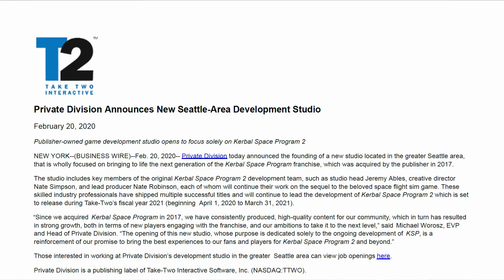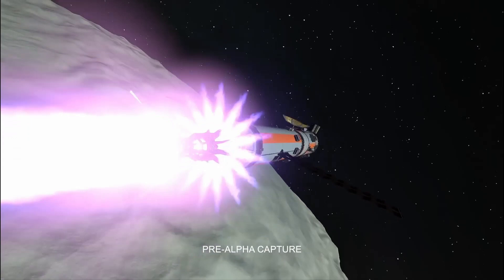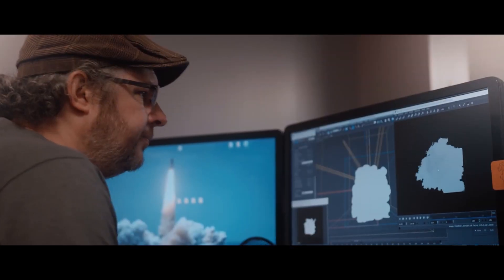Then we had silence for a while until February 2020 when we got a big update. First, Private Division sort of incorporated Star Theory into itself, moving most but not all of the original KSP2 developers in-house. The PC Gamer article claims the studio is now called Intercept, but I haven't seen that name in any official capacity yet. Many key people, including creative director Nate Simpson, were kept on board, which came as a relief. They also said they are now pursuing a larger vision for the game — which usually translates into it will take longer. We also got a few glimpses into KSP2, including the fact that one of the new engines will have a pink exhaust plume. They promised regular behind-the-scenes updates, and I was assured by one of my contacts that they are planning on releasing more of those videos, though there's no timeline on that unfortunately.